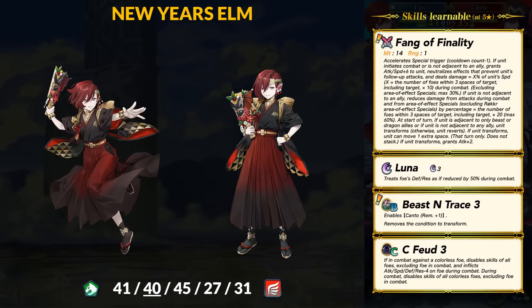The third unit is New Year's Elm. He may be getting the Fafnir treatment, making this potentially the only playable version of Elm for a while. His weapon is basically just straight better than the one from the main story. New Year's Elm will be a Flying Green Beast instead of red, with 41 HP, 40 Attack, 45 Speed, 27 Defense, and 31 Res. He has an Attack super boon, and 45 base Speed is currently the highest for any flyer in the game. Speed will be very important for Elm and he's going to be pretty aggressive.